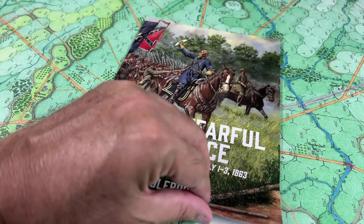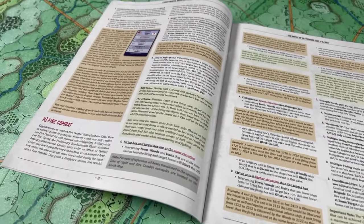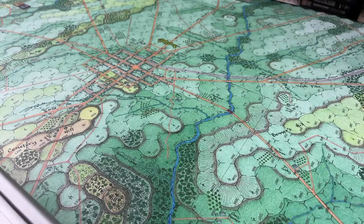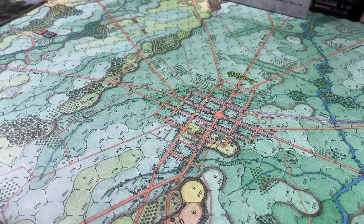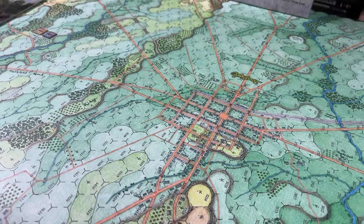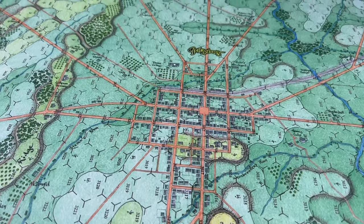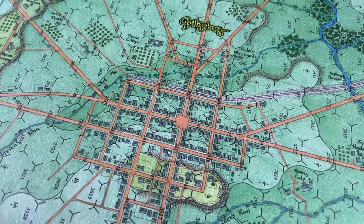We will be going through the examples found in the rulebook. For those of you who want to follow along, there's a link in the description to the PDF version of the rulebook, and these rules start on page 12. We will be taking a look at the northern map. In this game, there are two huge mounted map boards, and this is the northern map, which has the town of Gettysburg prominent in the middle.